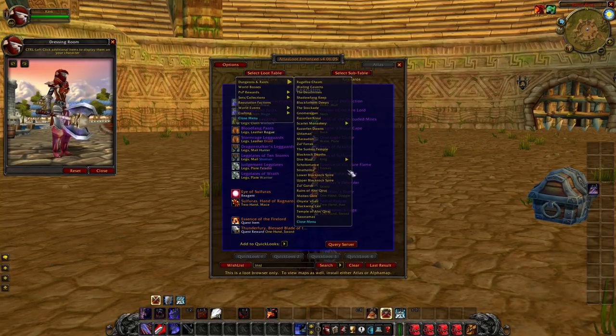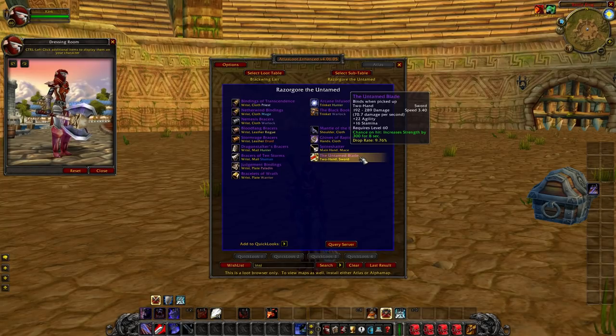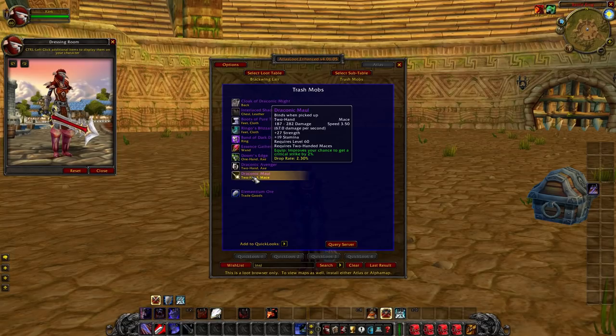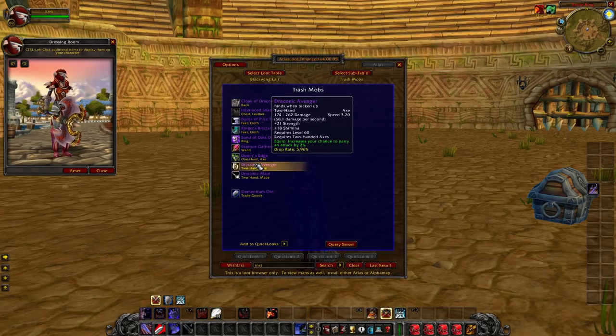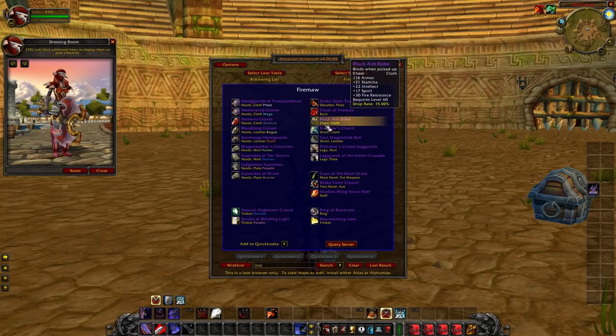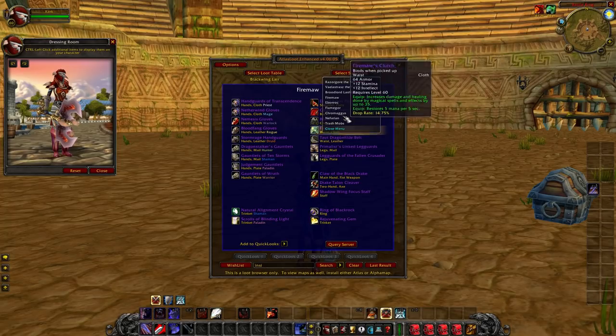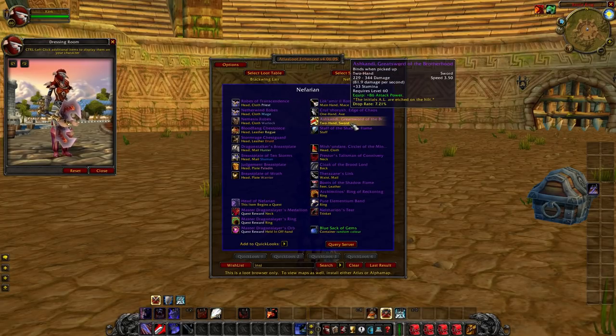Moving on to BWL: Untamed Blade — people think it's really good, but I personally don't think it's that great for PvP. It's good for PvE if you get the proc, or if you're two-handed Fury. Otherwise I'd recommend a different sword. There are also axes and maces that drop from BWL — Draconic Maul is not bad for Ret Pallies or Druids, Draconic Avenger is also pretty good. I personally recommend Jeklik's Crusher — really good proc, good Stamina, and good top-end damage. That proc can even proc twice with Hand of Justice.